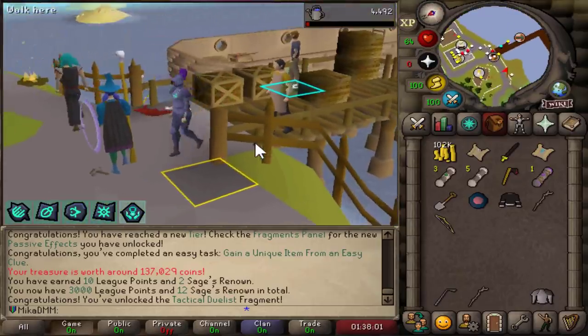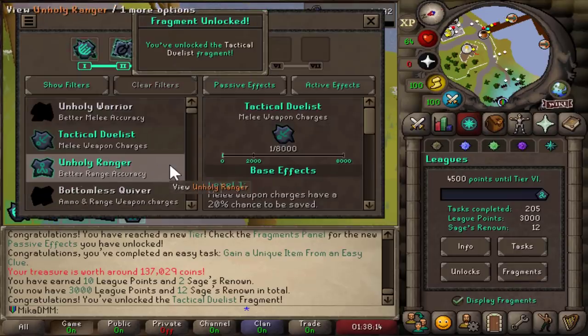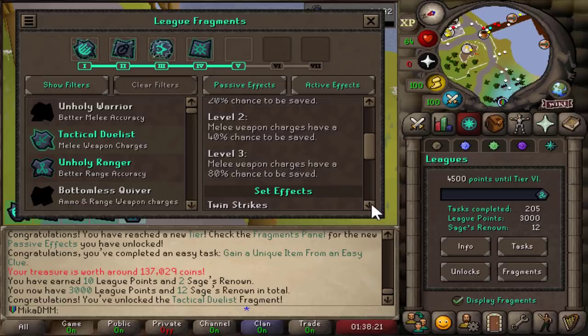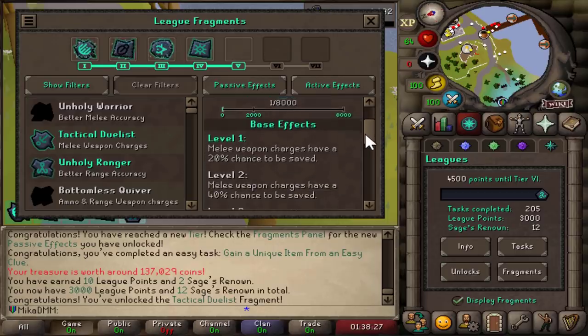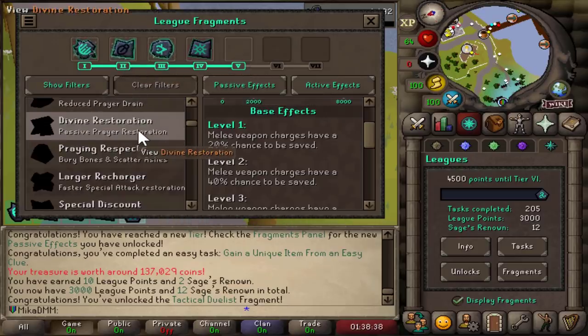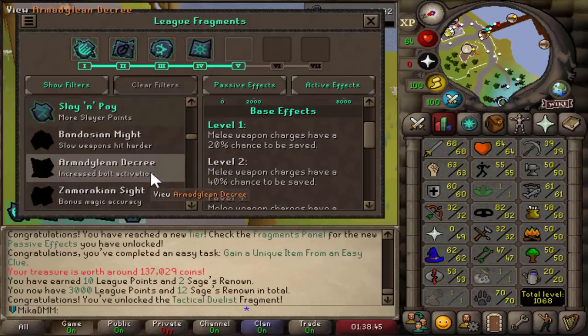We are pretty much ready to complete the video. Tactical Dualist — let's take a look at what that actually does. Melee weapon charges have a 20% chance to be saved — maybe a tentacle whip, it's the first thing I see when it comes to that. I don't really know what else. Let me know in the comments — if you made it this far, you can let me know. I'll talk more about it in the next video as to what the combinations are gonna be with the really good runes. Now it's gonna be time to get up those skills — maybe 99 Hunter, 99 Thieving and so on. Super excited for the future. See you again tomorrow with another video. Have a good one and bye-bye.